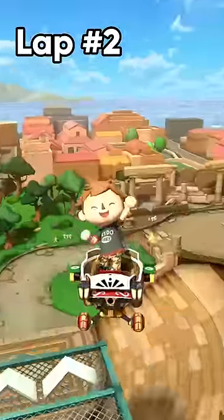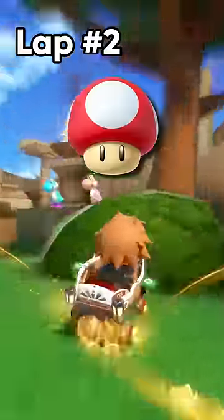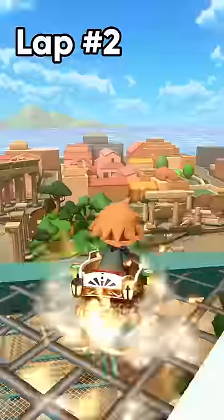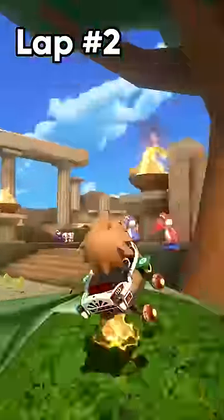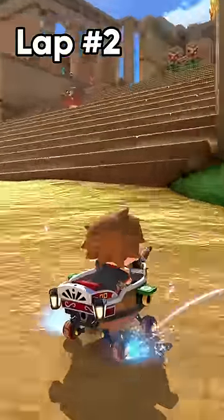At the start of lap 2, hold a drift off the third platform, take the mushroom shortcut, and release a mini-turbo. You can also take this shortcut without a mushroom, but it's much tougher and saves very little time.